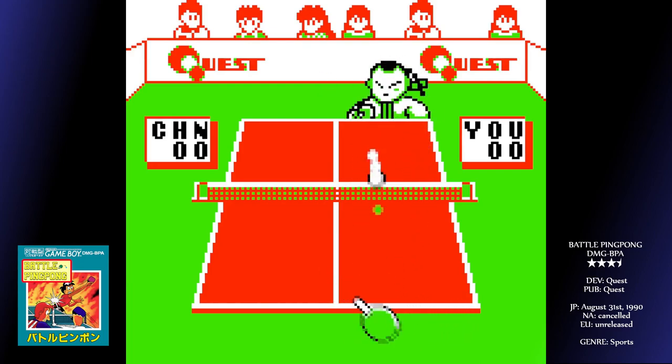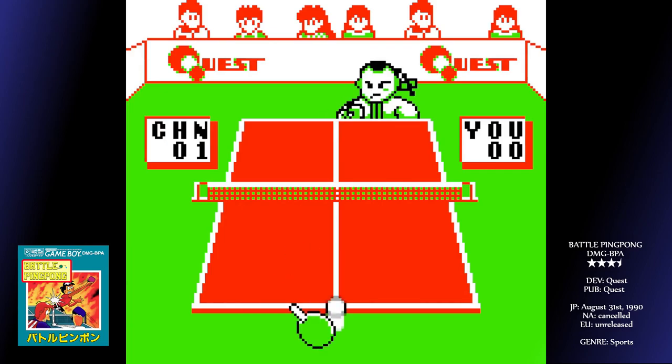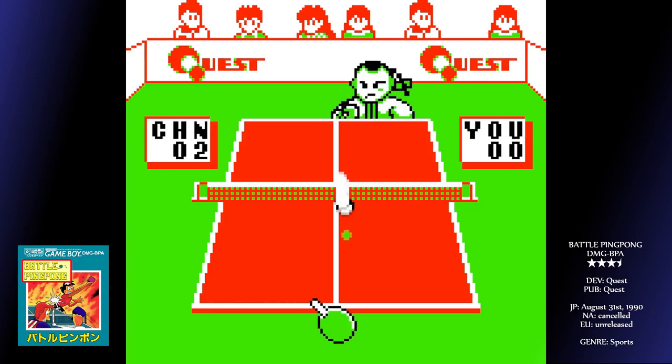All other functionality is operated by B plus a direction. B and left or right will angle your shot slightly that way, not by much, admittedly. Holding down with B will play a conservative lob shot, good if the game is getting a little too quick and you just want to make a safe return. Up will do a kind of spin shot, where the ball will dramatically alter its trajectory after it hits the table once.